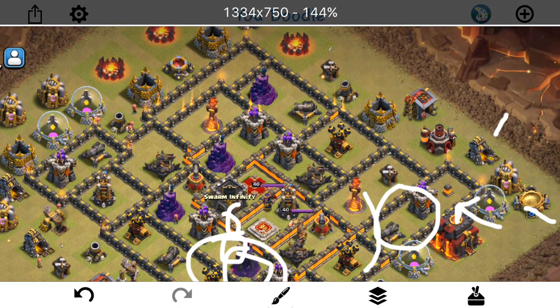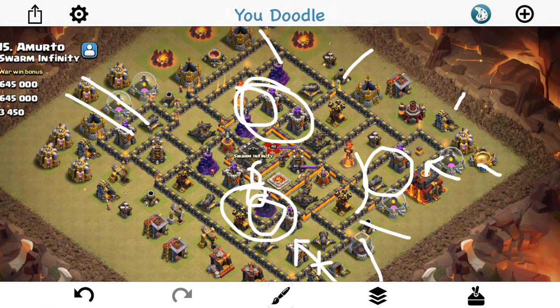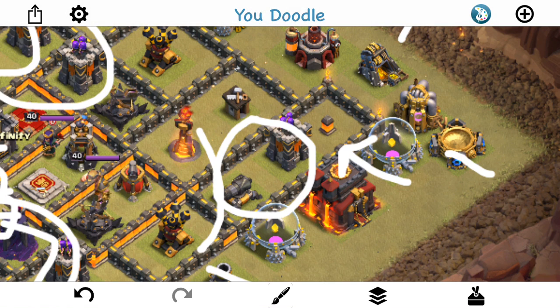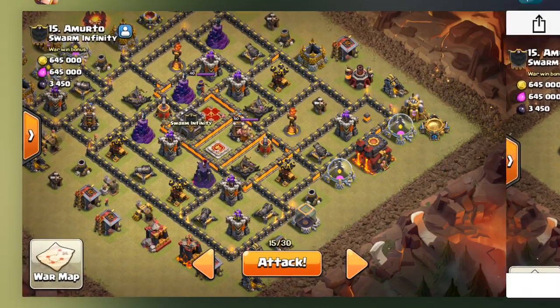Then I have about 20 hogs. Going to send them in on the Wizard Tower and on the Mortar, freeze like that, heal like that, one or two back-end loons, and hopefully this base is toast. I'm looking at this right now — I'm pretty sure the queen will enter the base. She'll step up, and as soon as she takes out those two buildings this should be the next closest for her. So I'll probably drop her more like that so she hugs the wall then comes in. That should work out. Let's give this one a shot in Clash of Clans.